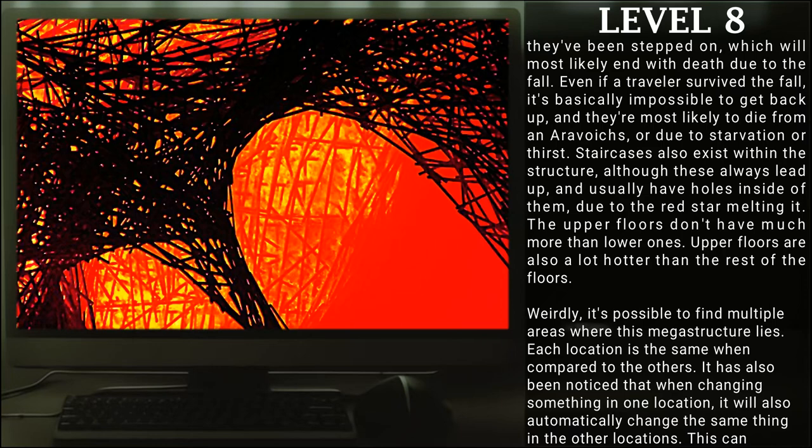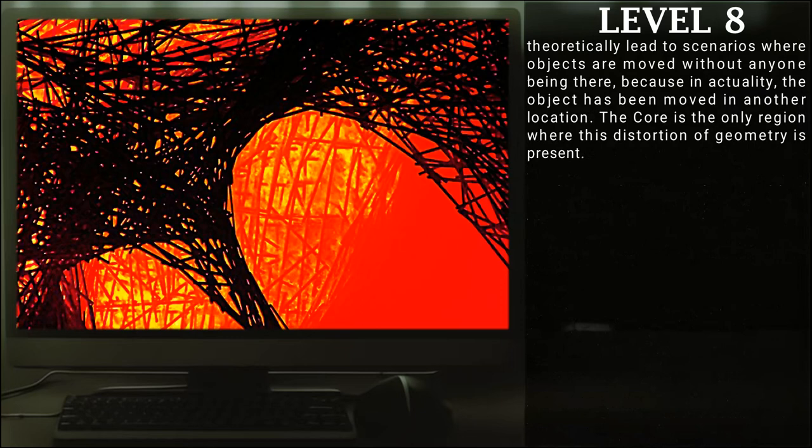Even if a traveler survived the fall, it is basically impossible to get back up and they are most likely to die from an Autovoke or due to starvation or thirst. Staircases also exist within the structure, although these always lead up and usually have holes inside of them due to the red star melting them. Some people also theorize that this red star might explode into a supernova at some point, completely erasing Level 8, but this event has never been recorded. Weirdly, it is possible to find multiple areas where this megastructure lies — each location is the same as the others, and when changing something in one location, it will automatically change the same thing in the other locations. The Core is the only region where this distortion of geometry is present.